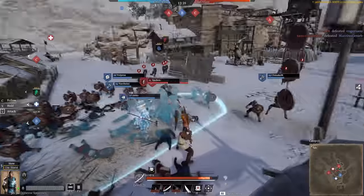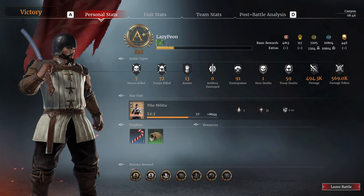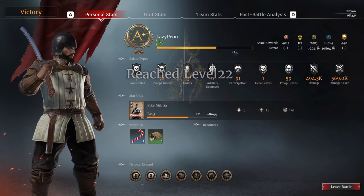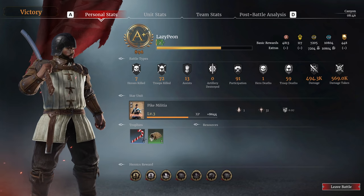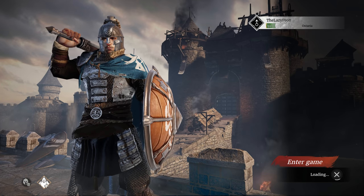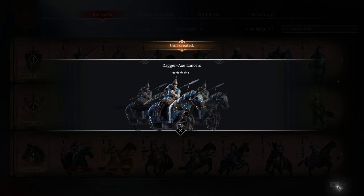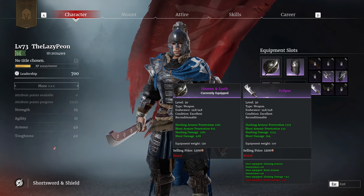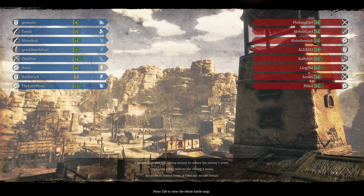I decided to do one more battle which gave me another quick victory, and at this point I started feeling cocky and got a false sense of me being good at the game. I hardly died and was top kills on my team most games, so I decided to jump on a near max level character and see how I stacked up against the veterans. This character had access to the best units, epic gear and all the skill points it needed. Well, I was about to receive a hard lesson in 'get good' — my overconfidence was quickly stomped into the ground.